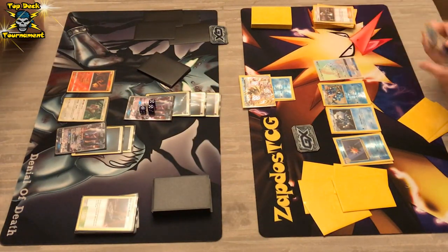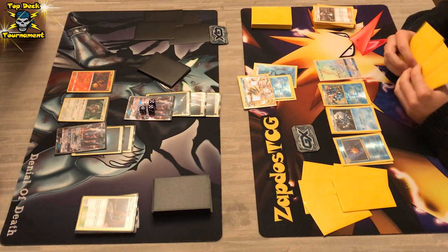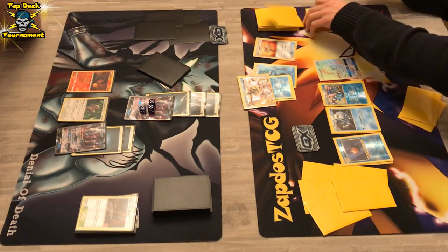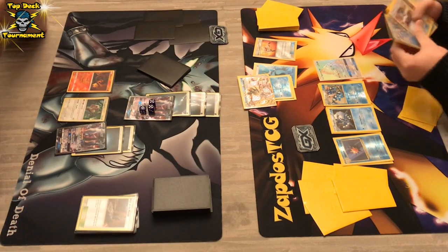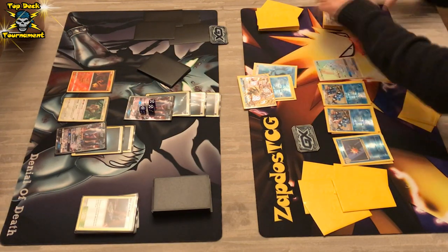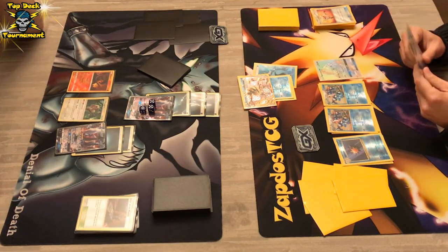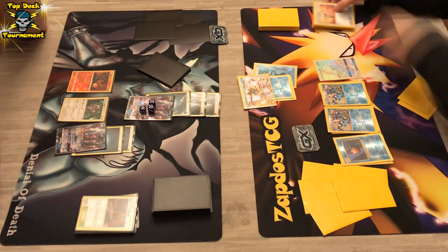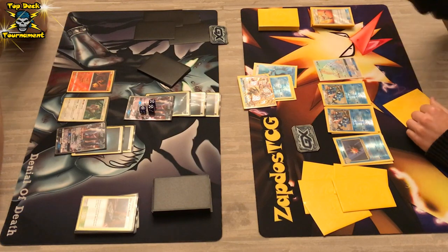We see Space Beacon — the Greninja player gets energies back into his hand. We're also going to see Rescue Stretcher for another Greninja, so Greninjas are popping up everywhere. That's how the deck functions: Splash Energy, Rescue Stretcher, Super Rod — they keep bringing those Frogs back. We do see Giant Water Shuriken going down on the benched DarkraiGX, already getting 60 damage onto that.